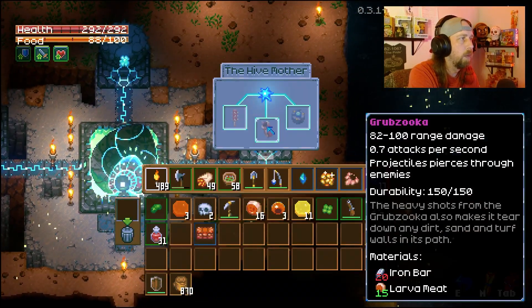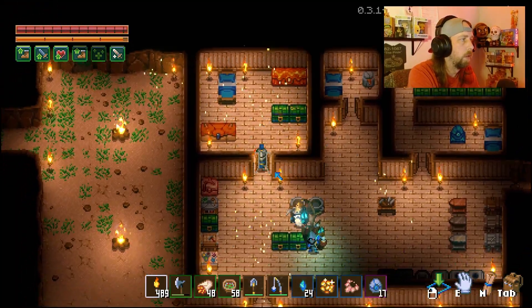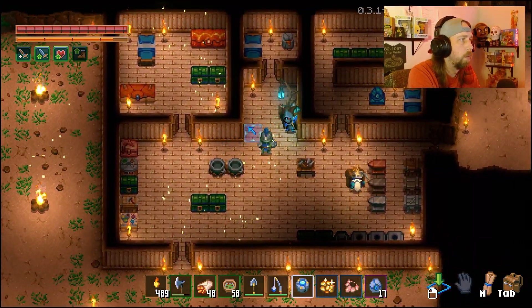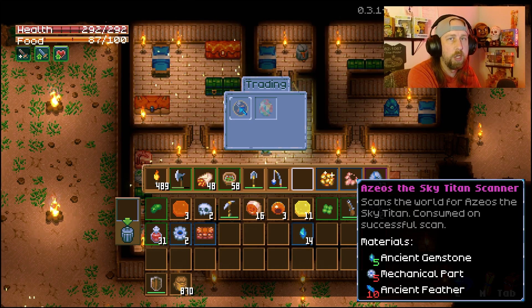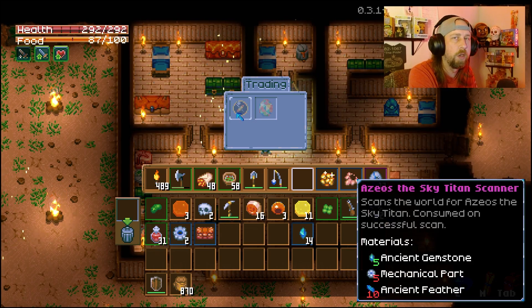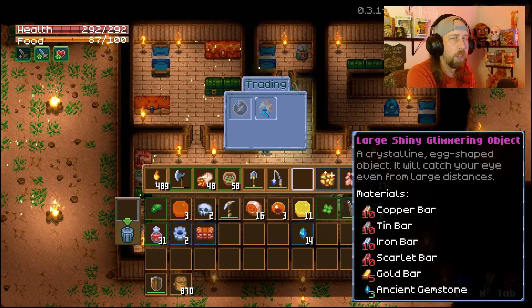One quick thing we're going to do is go grab our 10 ancient gemstones and 10 mechanical parts, and we're going to power this guy up. We've got those, so we're going to go ahead and make this. Got that — let's go ahead and throw this guy right here. So now we have this guy — now we talk to him. What he's going to do is give you this scanner for the next boss. So you need 5 ancient gemstones, 5 mechanical parts, and 10 ancient feathers. To do that, you'll have to actually go to the new biome, which is going to be Ezeos' wilderness. This will show you how to summon Ezeos once you get to him — make the scanner, go over there, explore, collect resources, make the scanner, find out where he is. Then you'll need this large shiny glimmering object crafted to go put it where he is, and that'll summon Ezeos the Sky Titan, and then you get to fight him.